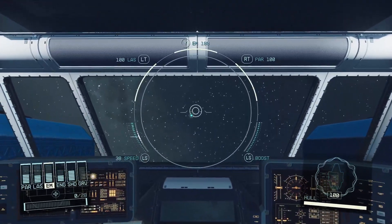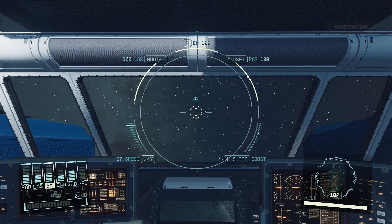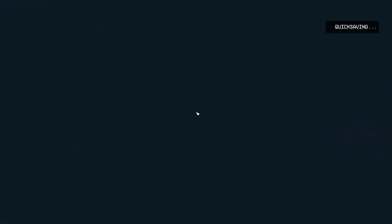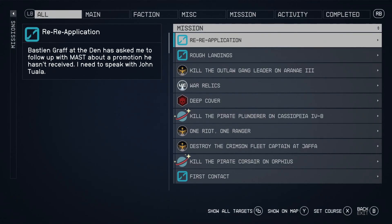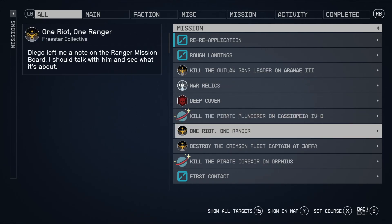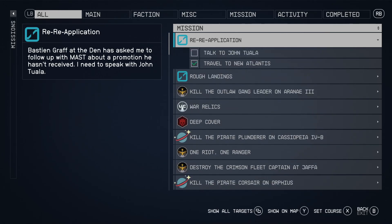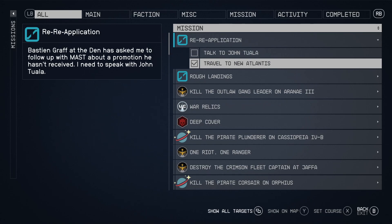That's our next mission — Kill the Pirate Punter. That's an actual go-in-and-kill-the-pirate type deal. I should work on some of my UC stuff, this re-application. Find a promotion. No, I don't want to do that one.